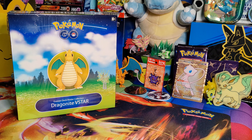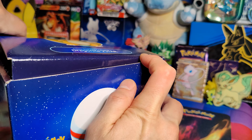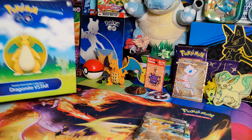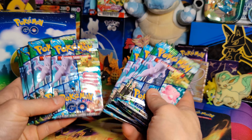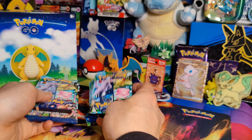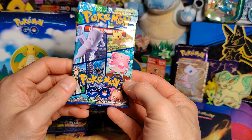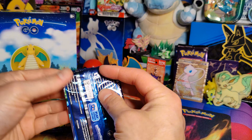Alright guys, here we are — Dragonite V-Star. Let's get it open. I'm not going to show you all the fun promo stuff. We are just going to go through our nine packs of Pokemon Go. I'm hoping we can at least get one of the seven total cards I need to finish this set. Yeah, let's do it.